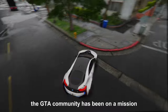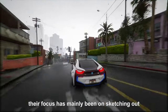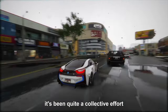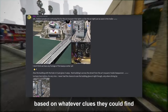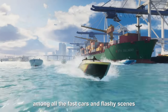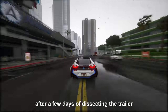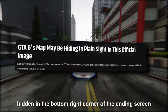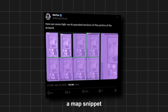Since the leaks hit, the GTA community has been on a mission, working tirelessly to piece together the game's map, focusing mainly on sketching out the main areas — the cities, towns, and key landmarks. Then the trailer dropped, and it was a whole new ball game. Among all the fast cars and flashy scenes, Rockstar slipped in a subtle surprise for observant fans. After a few days of dissecting the trailer frame by frame, someone spotted a tiny image hidden in the bottom right corner of the ending screen — and it looked like a map snippet.